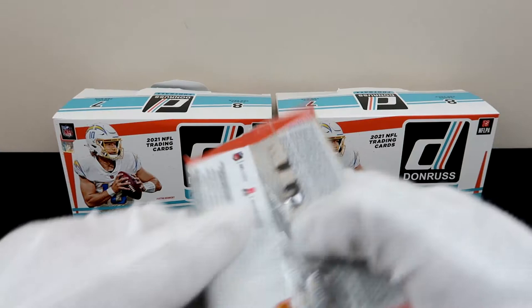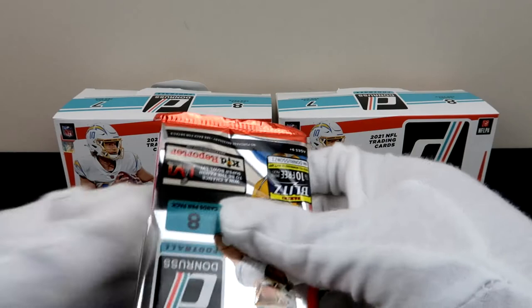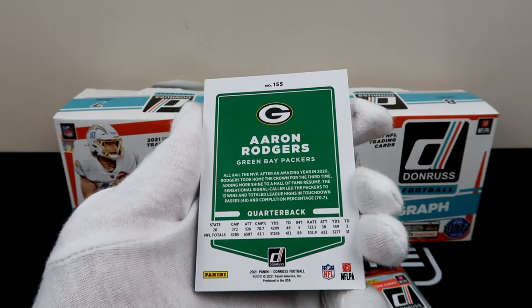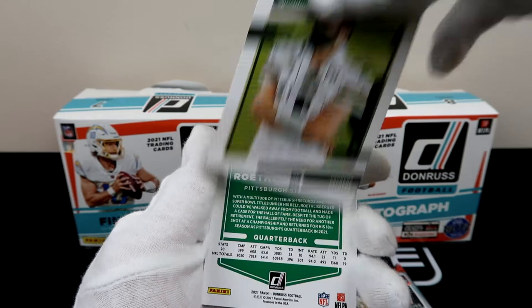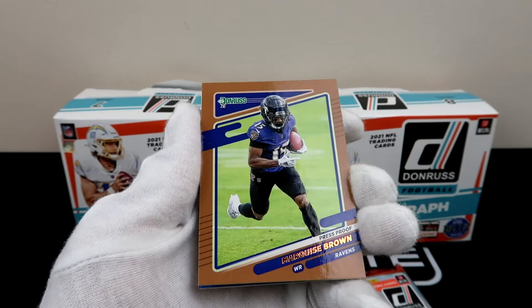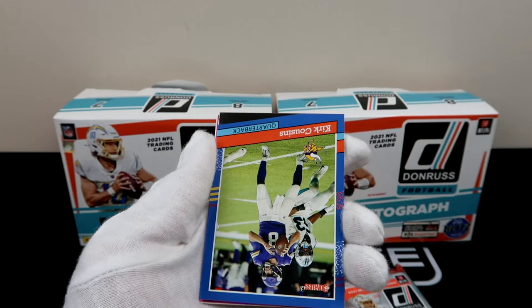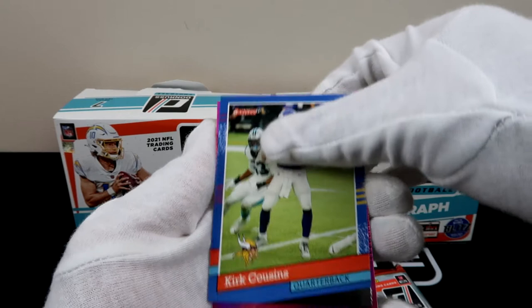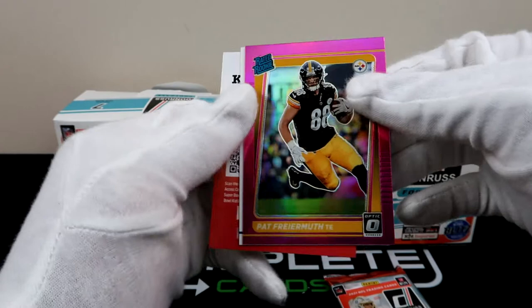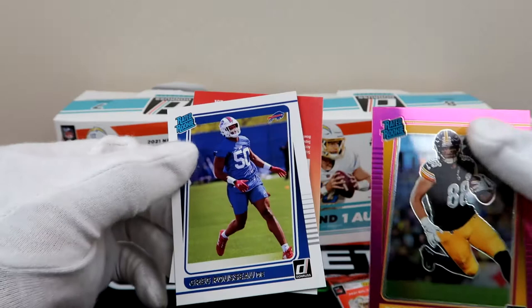Last two packs, can we get it done? Alright, we got Henry Rugs. Joe Burrow, Aaron Rodgers two packs back to back. Variation — we finally got our COVID mask! Ben Roethlisberger and then we have Marquise Brown with the Press Proof. We have Kirk Cousins, and then a Rated Rookie — oh, that's a big hit! That's still a big hit. Greg Russo. Yeah, those are two big hits.